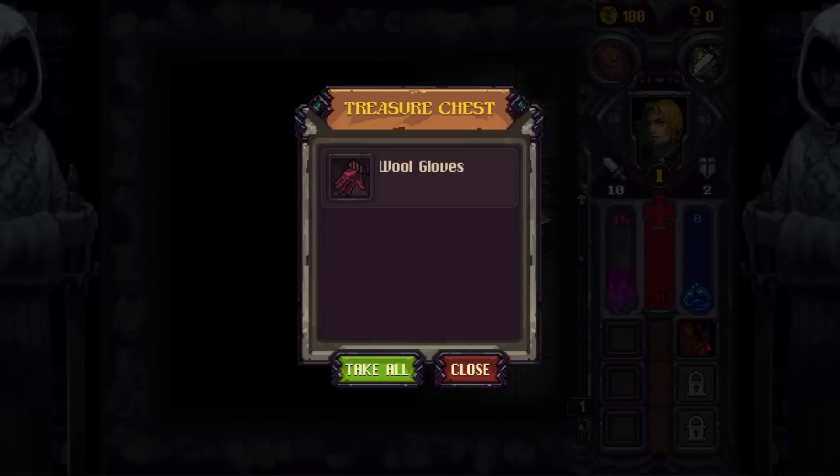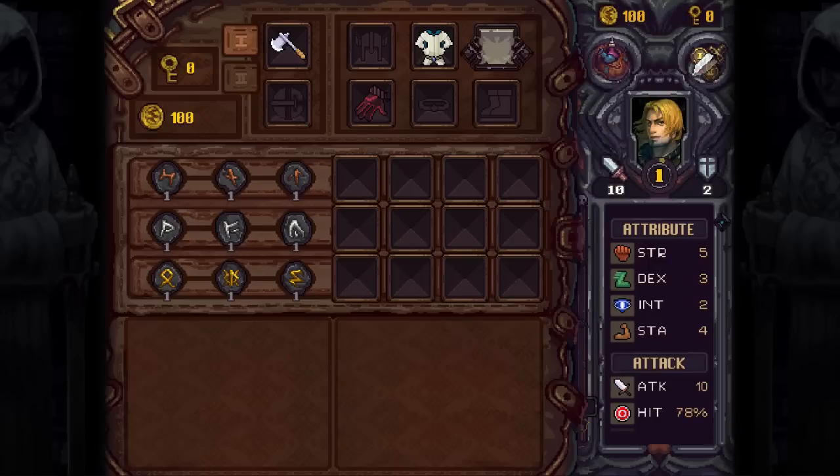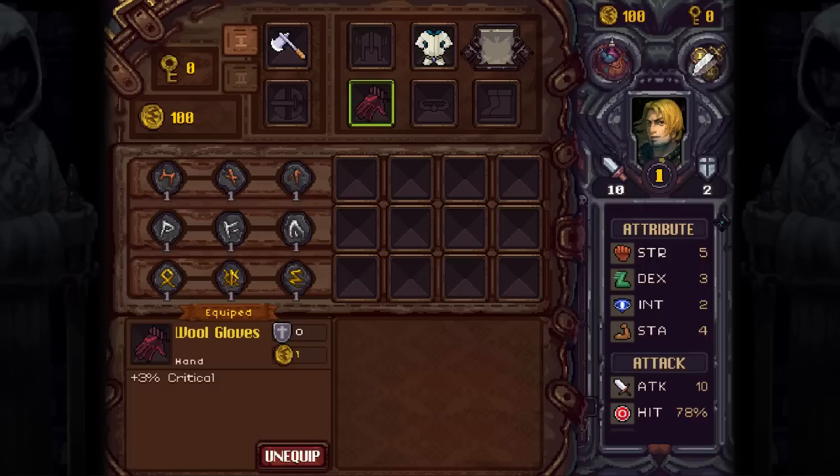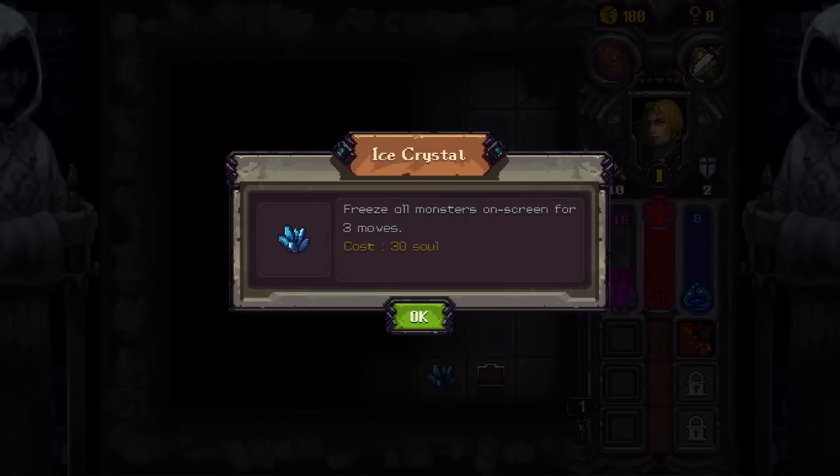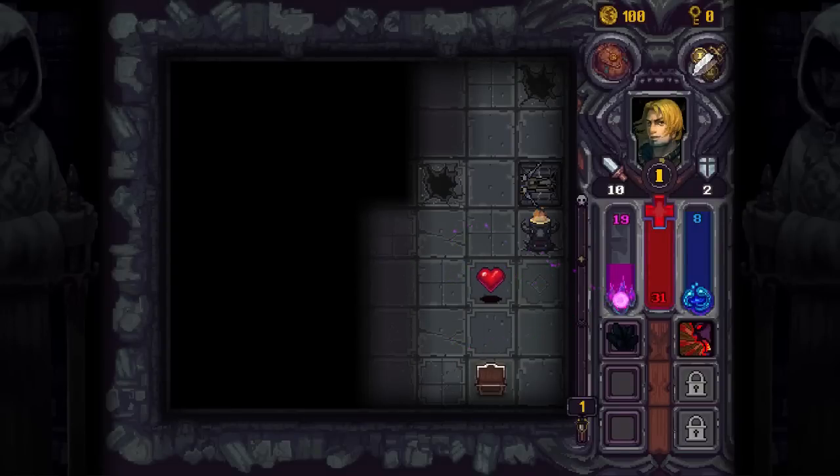We get a treasure chest — wool gloves. Plus 3 critical hit and it's worth 1 coin. And what's this? Freeze all monsters on screen — this is a usable item. What this does is freeze all monsters on screen for 3 moves, so 3 turns effectively, and costs me 30 soul to use. But that's pretty solid.